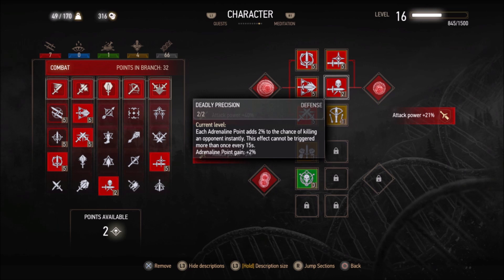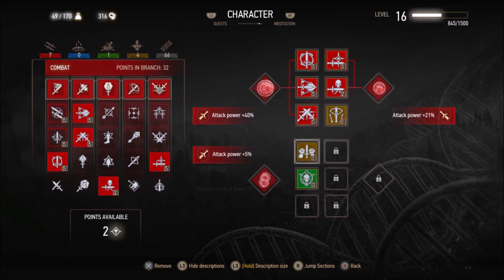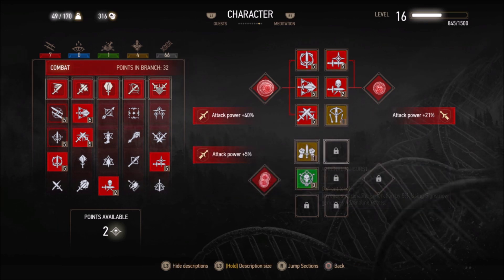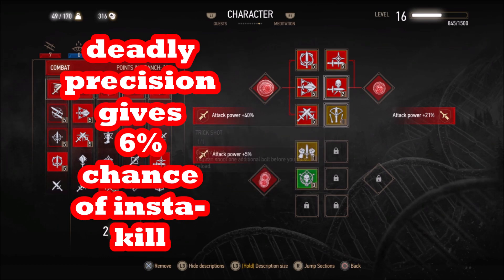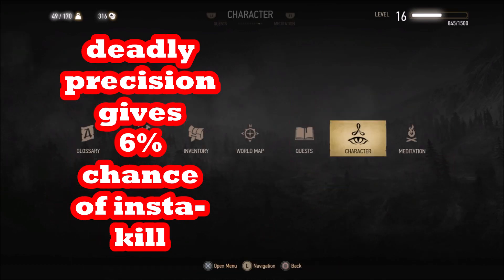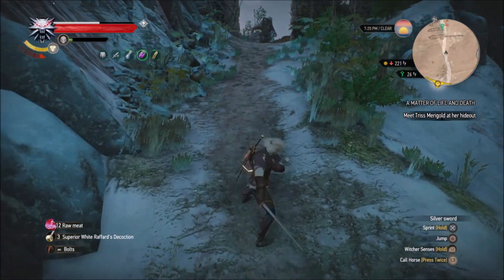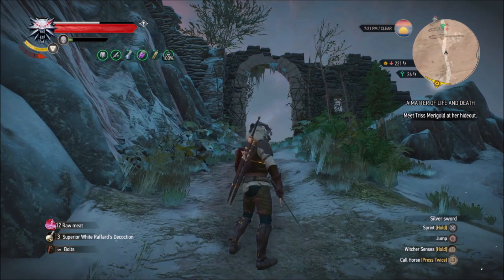MeHow has a video about how you can put all your points into the bomb tree if you take a Potion of Clearance, but I recommend this Deadly Precision route where you spam your signs so that you get three points of adrenaline, and then you have a 6% chance of killing him when you're at full adrenaline with your crossbow, and you can shoot him pretty easily.